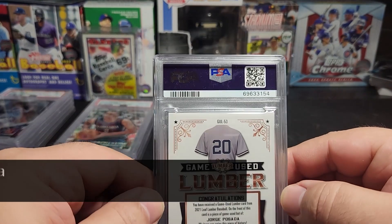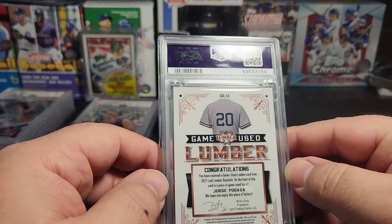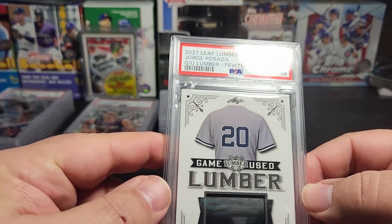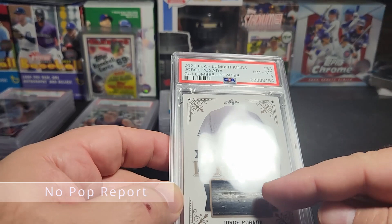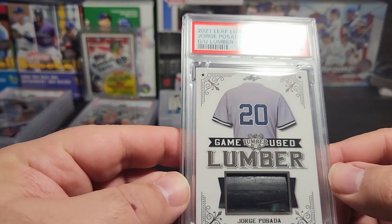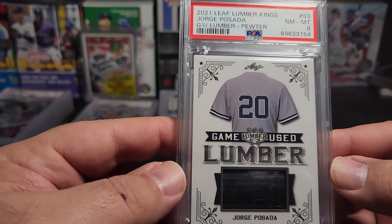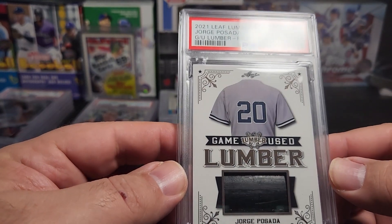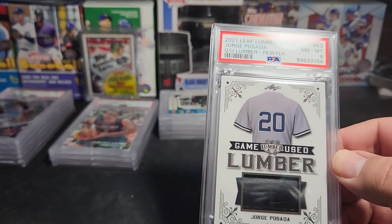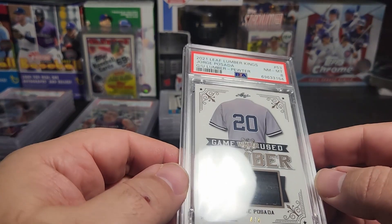This one's nice — Jorge Posada, game used lumber. This is the pewter, 4 out of 4, from 2021 Leaf Lumber. It got an 8. That's a part of the bat — this is a 4 of 4. Now, die cuts are always tough to grade, but this one looks really nice. It's off center left to right definitely, maybe some top to bottom, but there are only 4 of these. This is the pewter parallel 4 of 4.